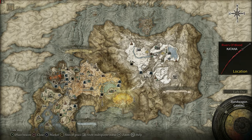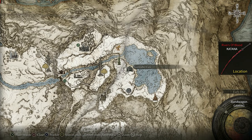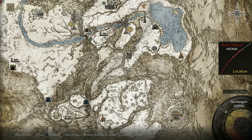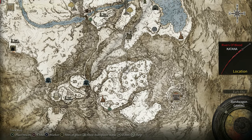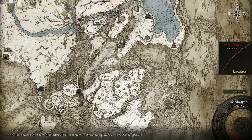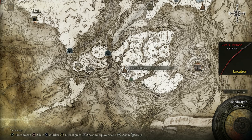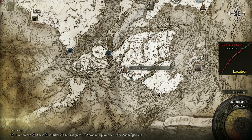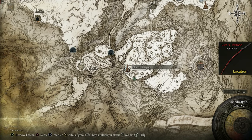Here in the snowy area, after you kill the misty dragon, you move down and across the chain bridge. There'll be a grace point there. From the grace point, you move down past all the giants and crows to the Church of Repose, and this is where all the action happens.